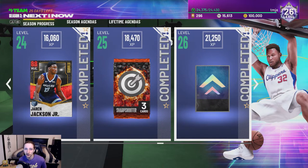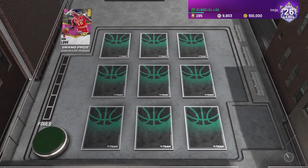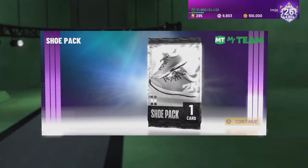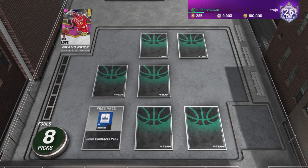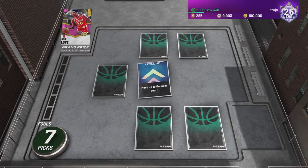And here is level 26 — we got an ascension board for this. Here is my level 26 ascension board. We're going to do that right here and right now in hopes of getting that pink diamond Bob Love. But first thing is first we do have to get to the top board. We got a shoe pack right there — that's not really what I'm looking for. 100 MT — also very much not what I'm looking for. We've got to get up to the next board before we can get to the top board.